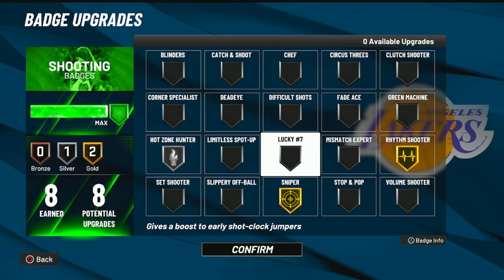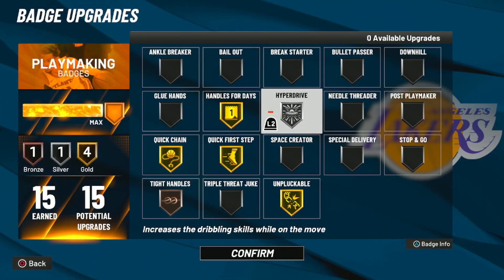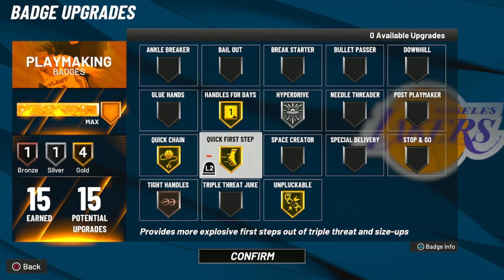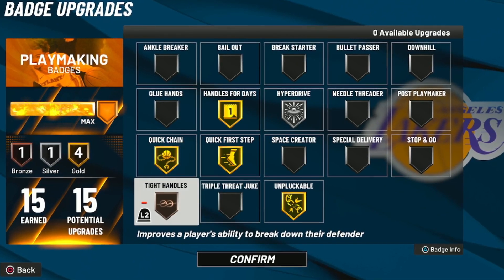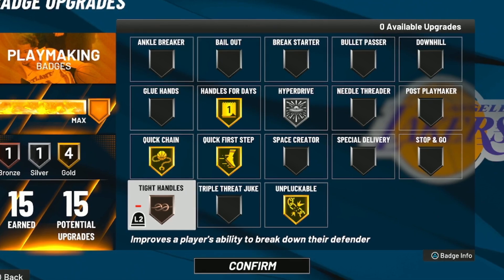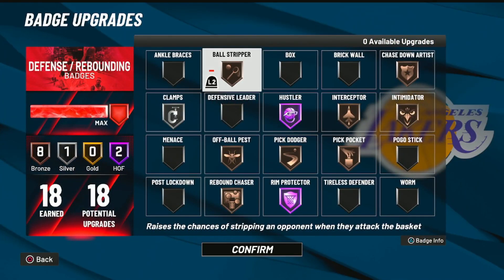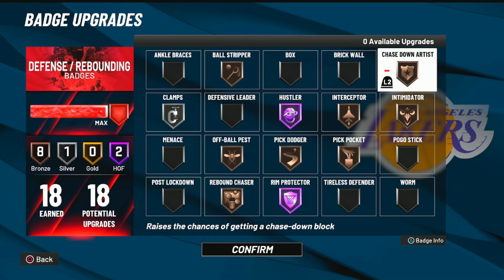Into the playmaking we have 15 badges: Silver Hyper Drive, Gold Handles for Days, Quick First Step, Quick Chain, Unpluckable, and Bronze Tight Handles. You always want to make sure you have Bronze Tight Handles at least — this badge is amazing. Into the defense we have 18 badges, Hall of Fame and Bronze Ball Stripper, Chase Down Artist — which you always want to have on.